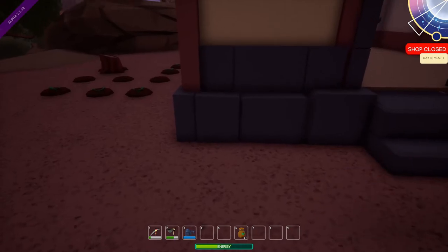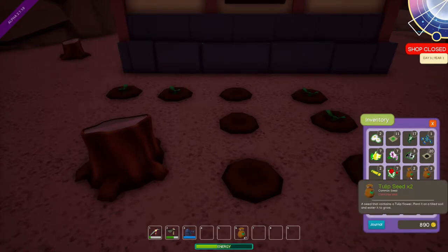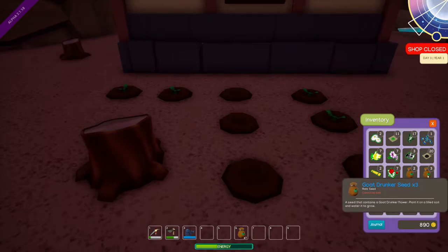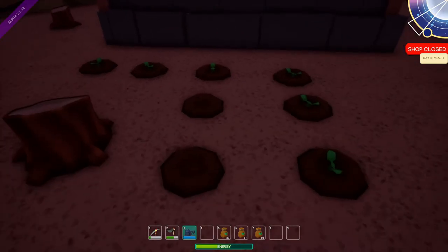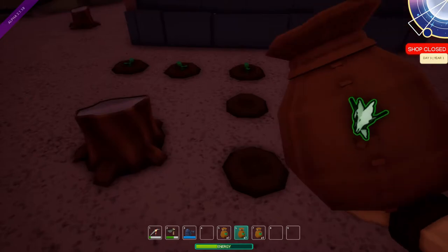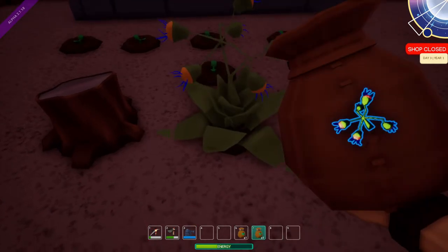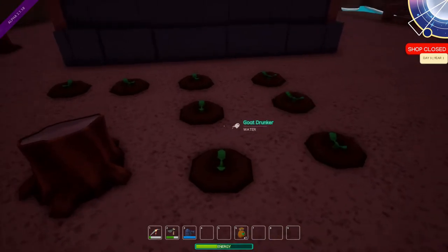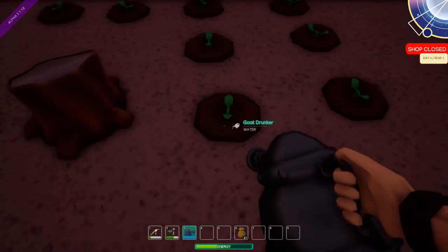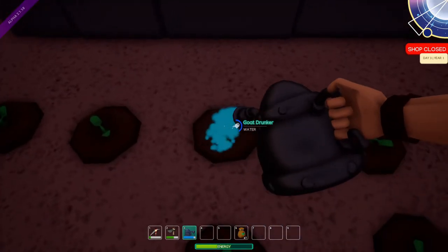It's night out. I still have plenty of energy. I'm gonna try to plant some more flowers so I can get rid of some of this stuff. Tulips cannot be sold. We're gonna plant these goat drunkers — only because I like saying the name. I wonder if you have seasonal plants, if there's seasons in this game. Three for the watering. You gotta aim it. Now I should be able to — nope, I still don't have enough room.